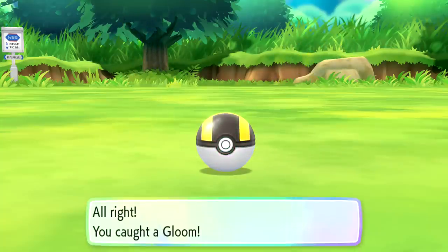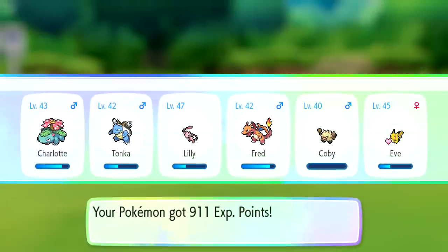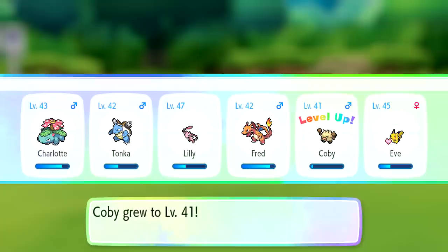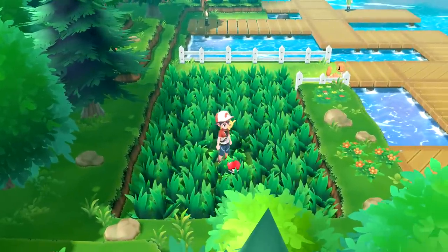Very easy catch. Probably shouldn't be using Ultra Balls for this - probably should just move back to Great. 911 experience for that one is really good - Kobe gets a level up from it. So we're all marching towards level 50 now. Some of them are closer than others, but they're all getting there, which is the most important thing.